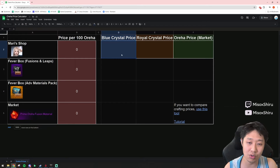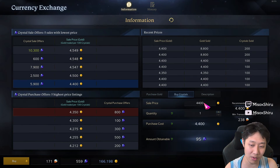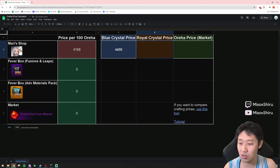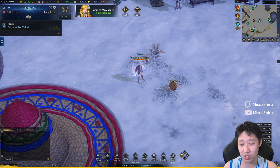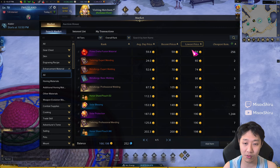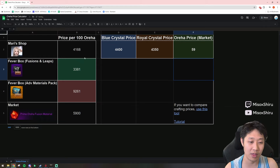How to use this sheet — I'm going to link it in the description below. All you do is fill out these three squares right here. For blue crystal price, go to your currency exchange and look at blue crystal — right now it's 4400, so you go back to the sheet and put 4400. Then for royal crystal price, go in and find that from the exchange as well, which is 4350. Then I already checked the market price of orejas, which — you go to Market, Enhancement Materials, find the price of orejas — they are 59.